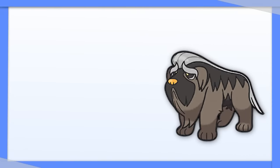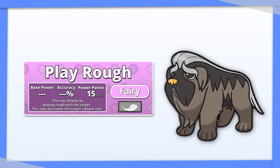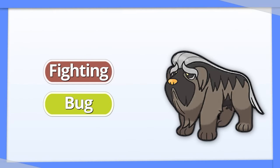Mabosstiff has some great abilities. I think you're going to want to go with Tera Fairy to get Stab on Play Rough and to turn your weaknesses to Fighting and Bug into resistances.